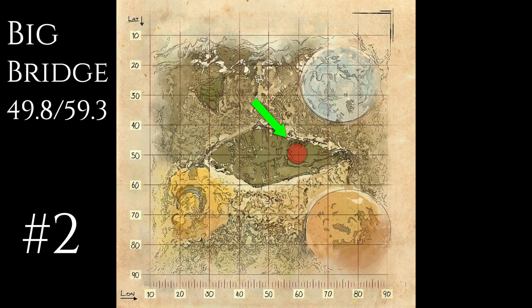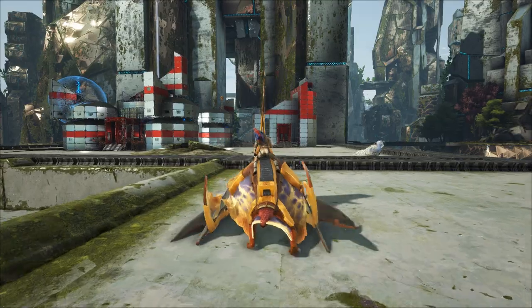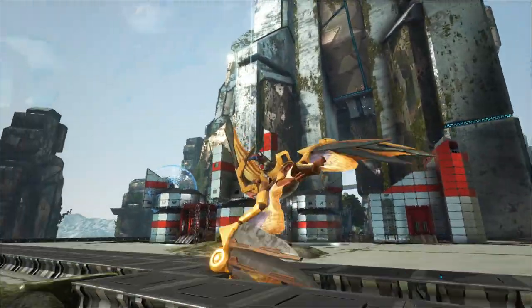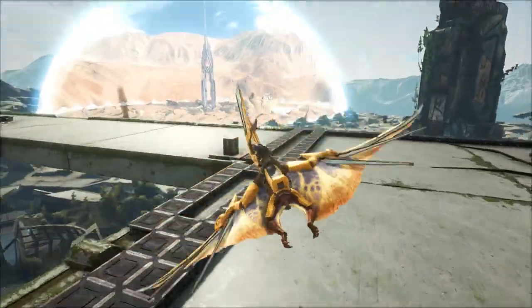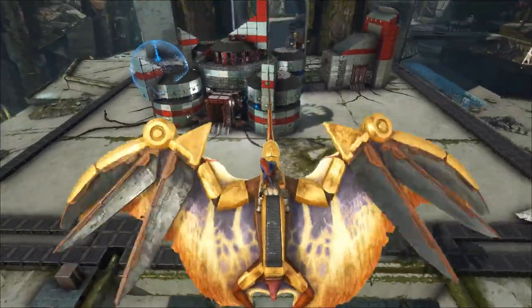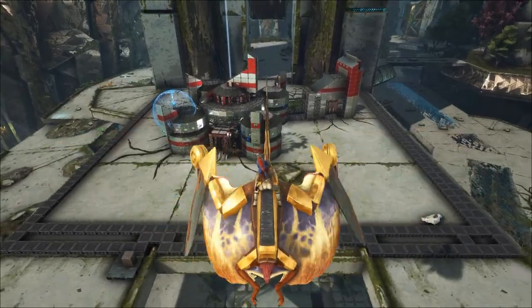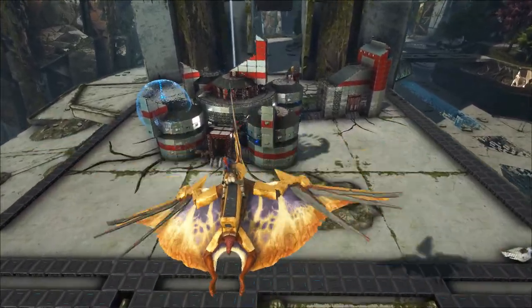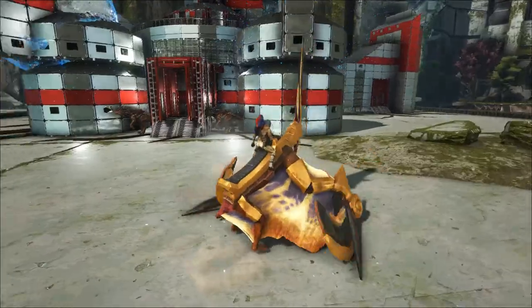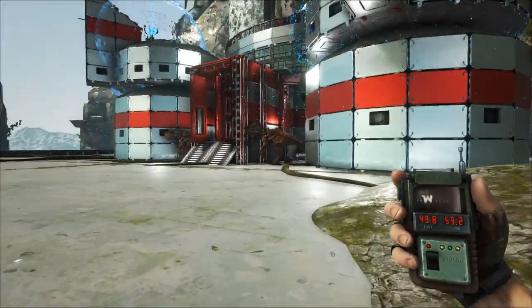Number two is the big bridge. I built a bit of a command bunker here the other day. This place is completely flat — I've got foundations down 42 across and 41 long, up to where the bridge splits into two. It's a really nice flat area where you get decent walls and stuff. The coordinates are 49.8, 59.2.